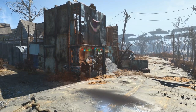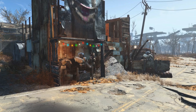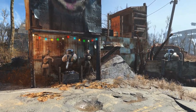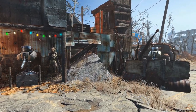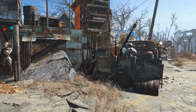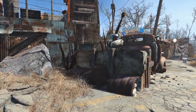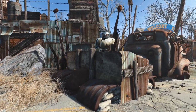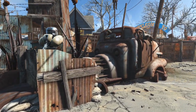Here's the view as we approach Covenant from the road. You can see it's quite an imposing structure, and of course we're greeted by a pair of turrets as well as a pair of mannequins and some nice bright lights to distract you. I really like how junky that wall looks, especially with the rock poking out.